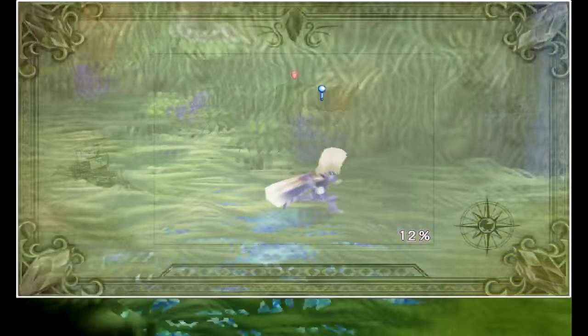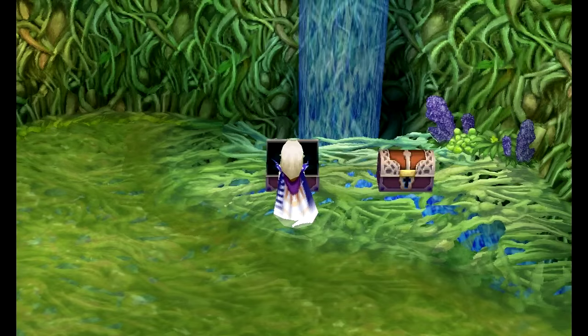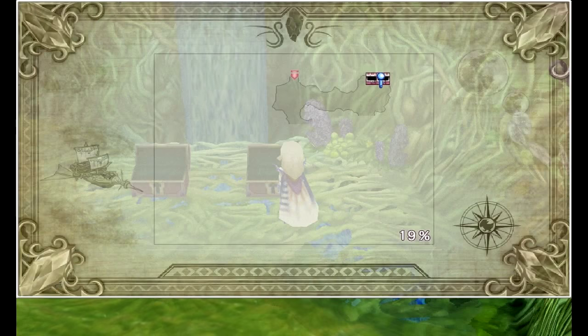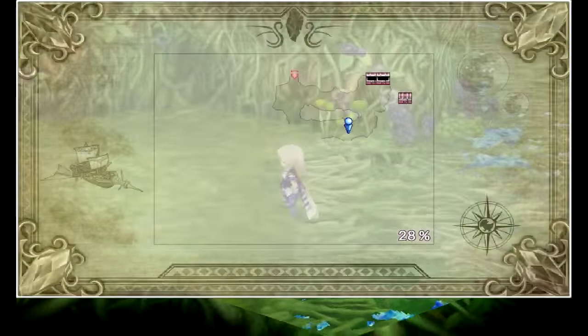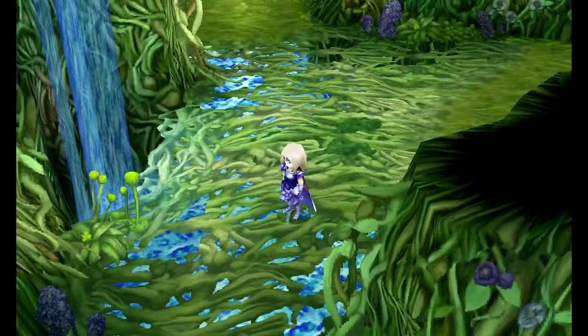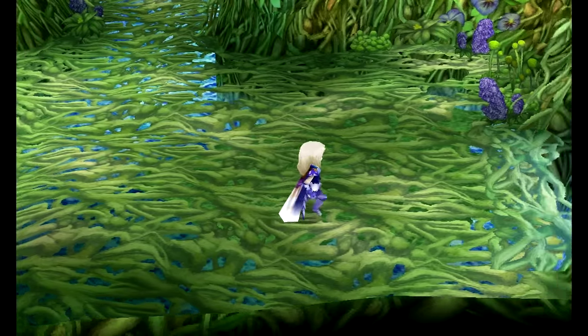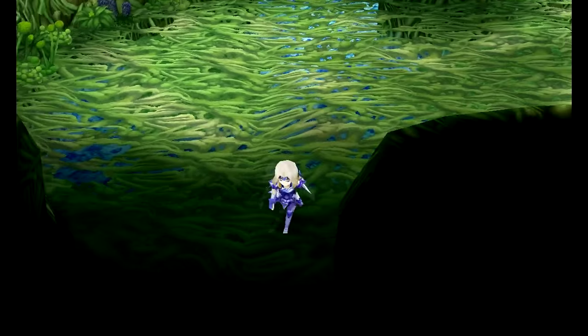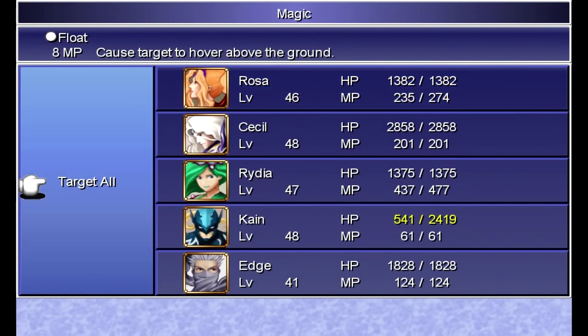Do a little map completion here first. Grab this, and then I'll go up here. The path will circle around to get the lower half of this area. In here, we got some angel arrows — not gonna use them, but they're there. You can give them to Rosa if you're using a bow and arrow on her, but I don't think that's necessary. One thing with the map completion in this area is that it's gonna be like the Tower of Babel — first we gotta explore the upper half, or the northern half, and then we'll explore the southern half of the dungeon. So we're not gonna do all the map completion at once; we're gonna make two trips through the area.